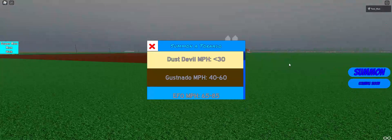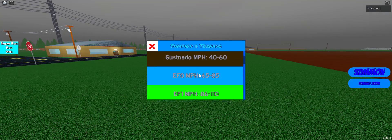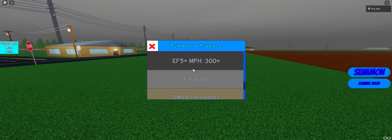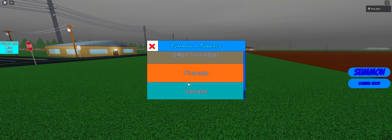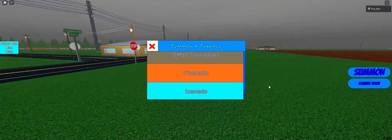Now we're going to move on to the tornado options. As you can see, we've got Dust Devil, Gustnado, EF0, and so on. There's also a special tornado tier — there's only four of them: Fastnado, Gmod Tornado, Firenado, and Icenado.